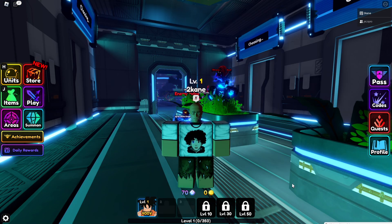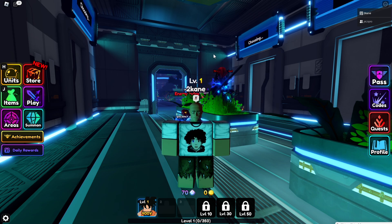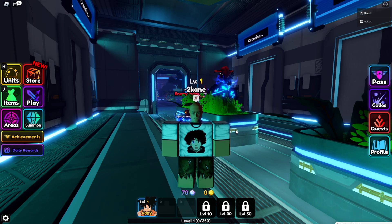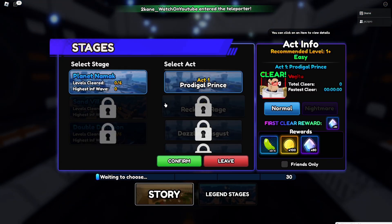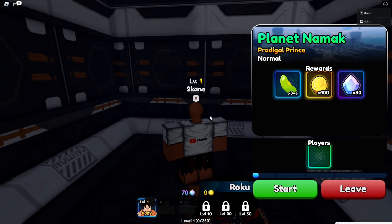So basically what you're going to need to do is you need your auto clicker and you need a friend or somebody that you know that already has a macro. Make sure that the person with the macro knows a safe spot to stand in so nothing with the macro goes wrong. Now we're going to choose a mode of choice — I'm going to choose Planet Namek, Act 1, Prodigal Prince, confirm.